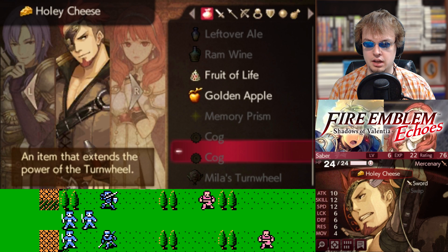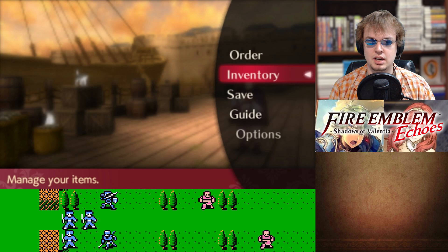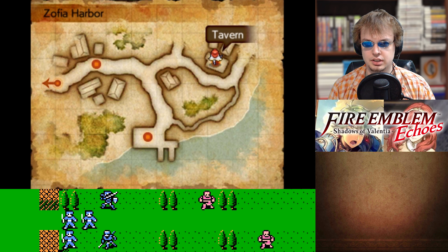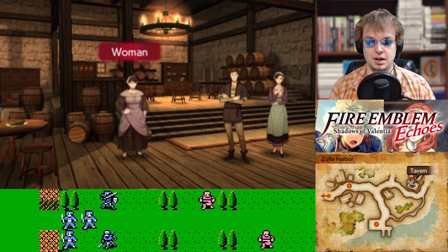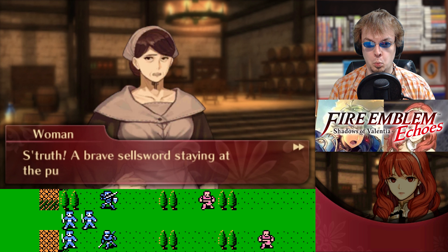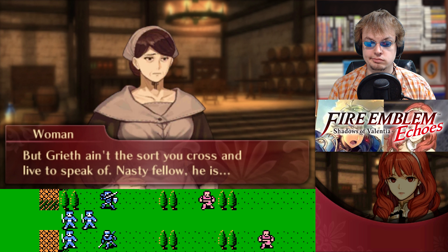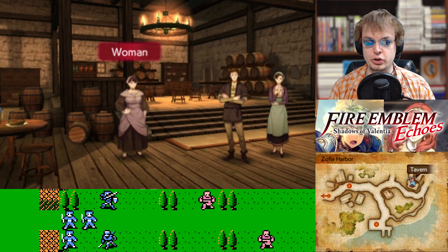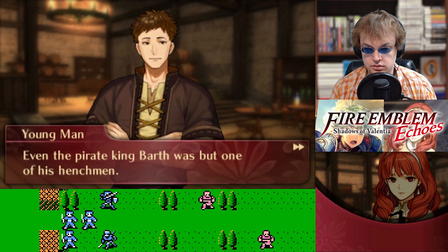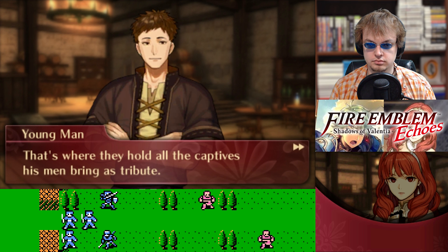Let's go to the tavern. Colorful folks there. Oh, it's another one of them gossiping ladies. Did you hear some pirate dogs made for Greeth Citadel with a girl in tow? A brave sellsword staying at the pub even took after the poor dear. But Greeth ain't the sort you cross and live to speak of — nasty fellow he is. From Cutpurse to Corsair, every thief in Zofia answers to a man called Greeth. Even the Pirate King Barth was but one of his henchmen. Greeth Citadel stands tall in the desert — that's where they hold all the captives his men bring as tribute. I still think they should be talking with British accents.